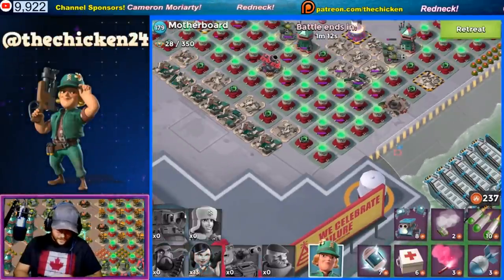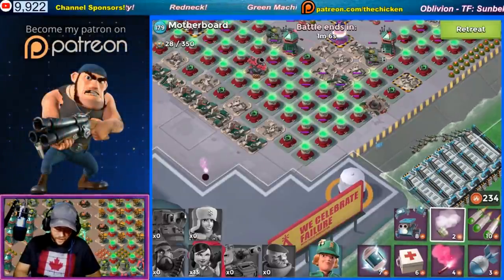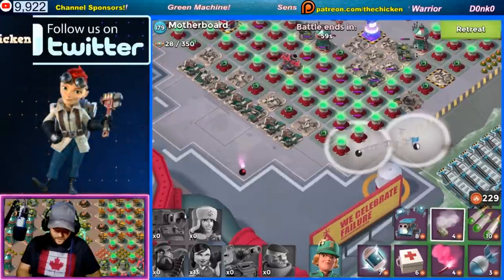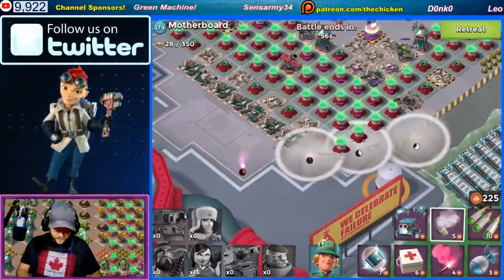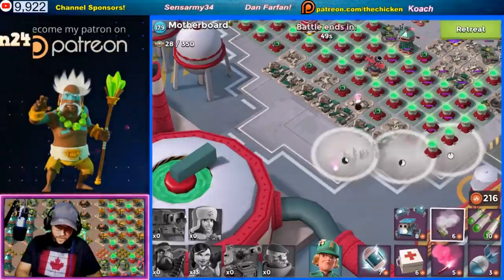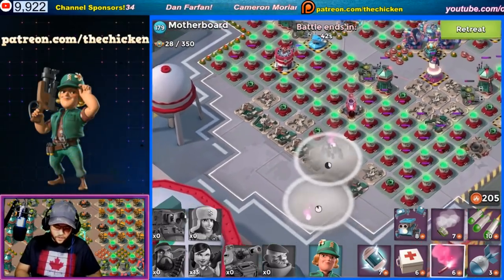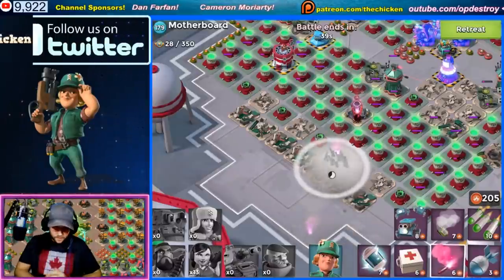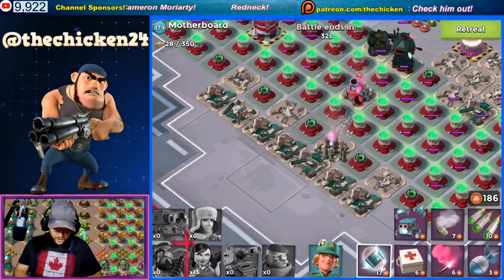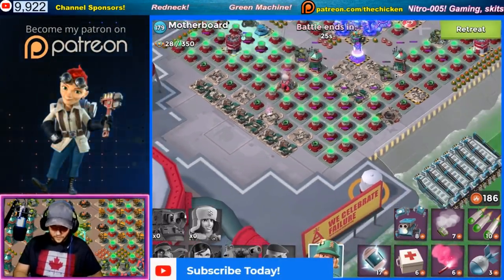Now let's try what everyone's actually going to be using — zookas. We know the super mortar will one-shot them if it lands. Let's see if we can get a flash kill. We'll flare them all up and march them in. One boat of zookas probably won't do very much damage to it. And it targets all the zookas and just completely destroys them.